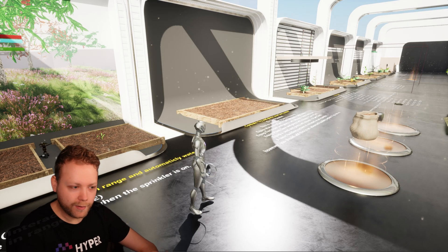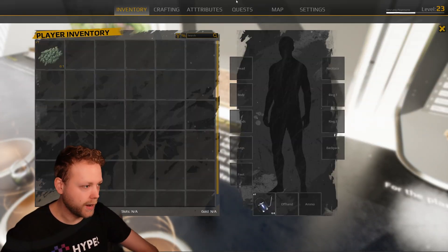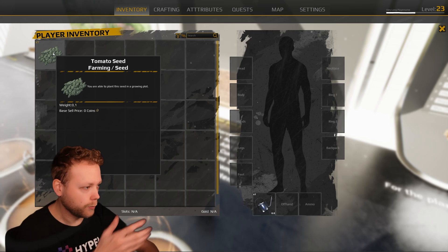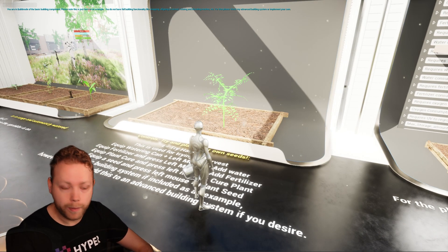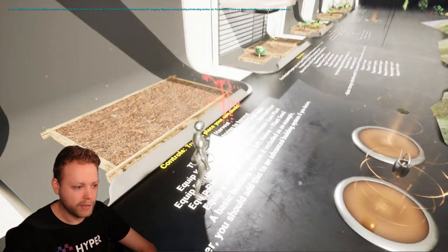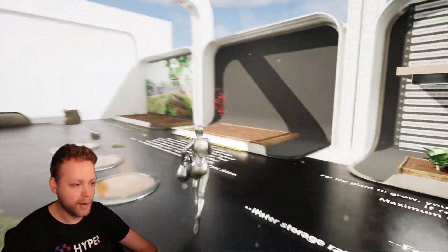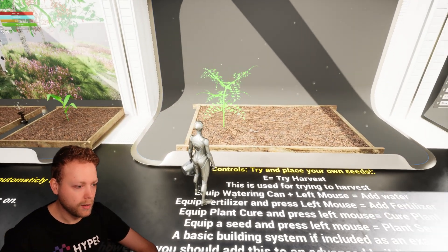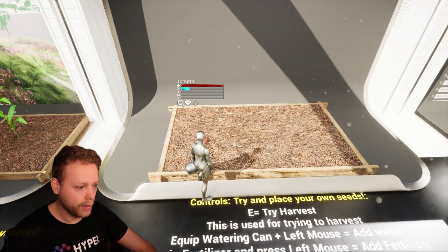There's an empty spot here for placing your own seeds. I have an example seed — I think that's a tomato. We can open our inventory screen, we see tomato seeds, and if we double click it will open the building system. This building system is very basic — just to place this specific seed. We are not able to place it on that ground but we can place it on the landscape and on this farming plot. Left mouse button to place the seed, it automatically closes building mode.